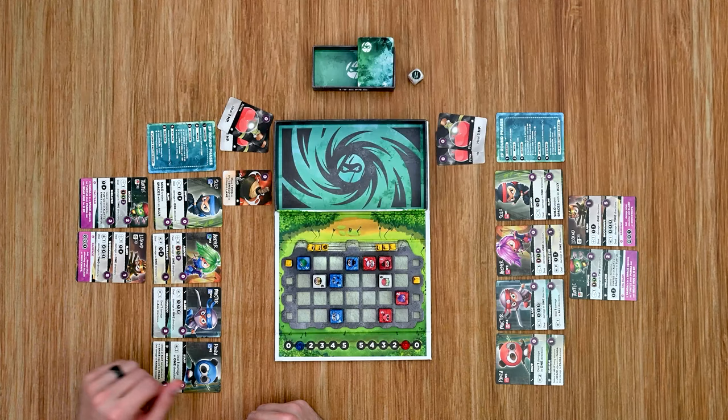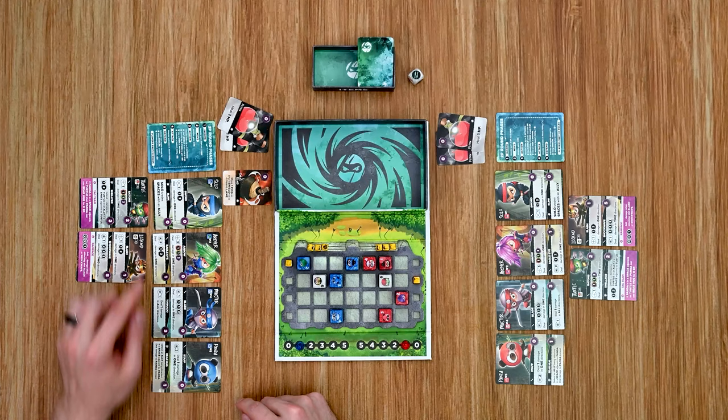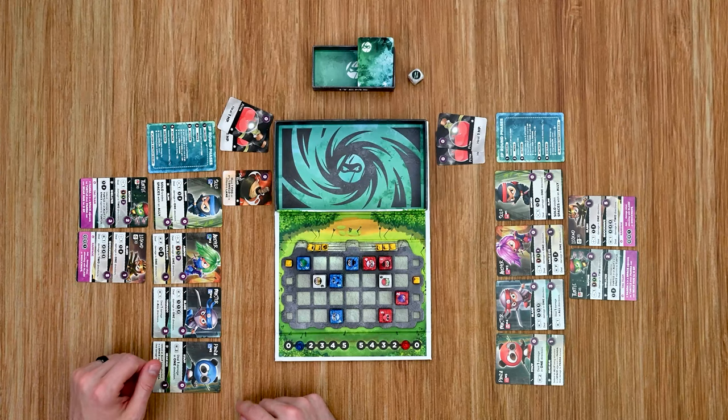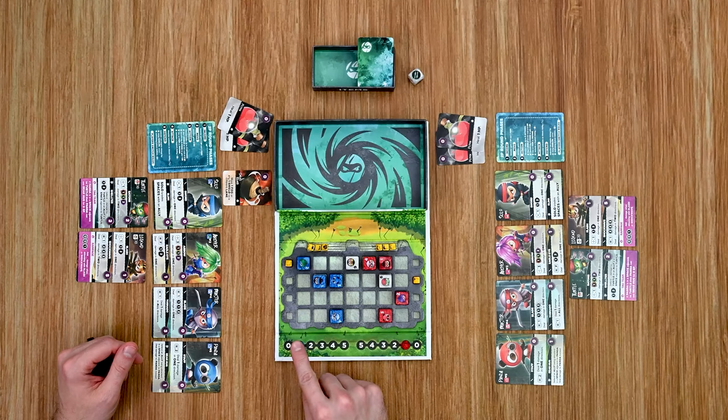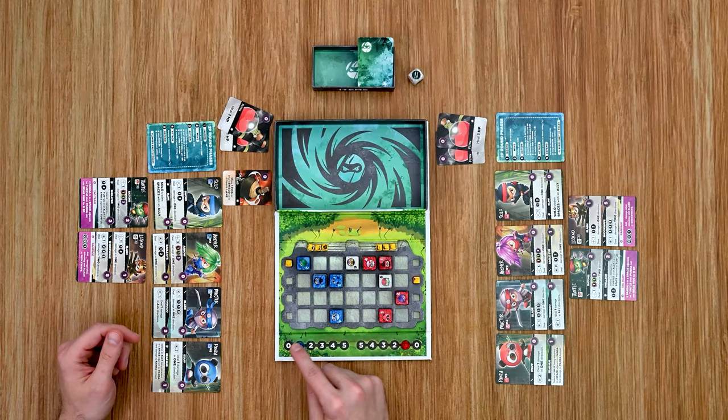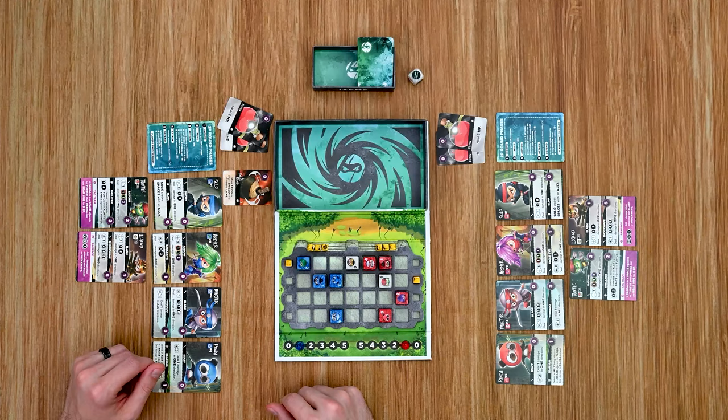Here's an example: the blue player is the attacking player and receives three action points. We'll use Solo's blink ability, which costs no EP and lets us trade places with an ally ninja — so we switch Solo with Legend. That's our first action. With no energy to buy a shield, no cards to discard, and nothing else to use, we end the action phase and move on.